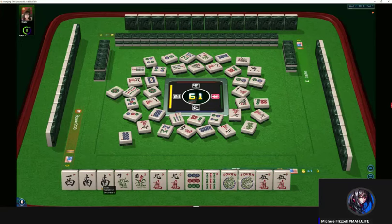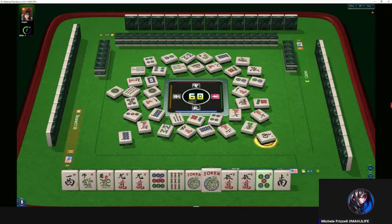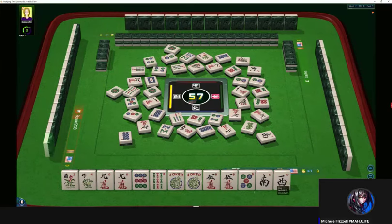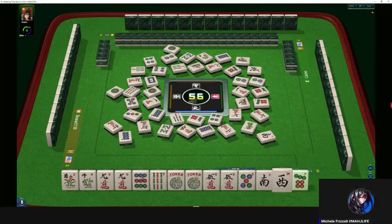One dot, sixty tiles. Let's let it start right there. South win — nobody took it. Six dots, one dot. I'd say we're still an underdog because six characters — we need pairs and kongs. Seven dot, two are out.